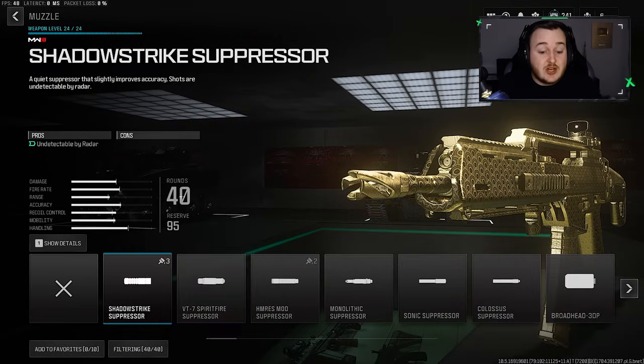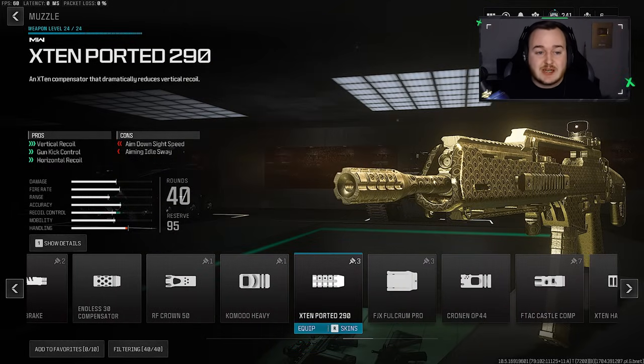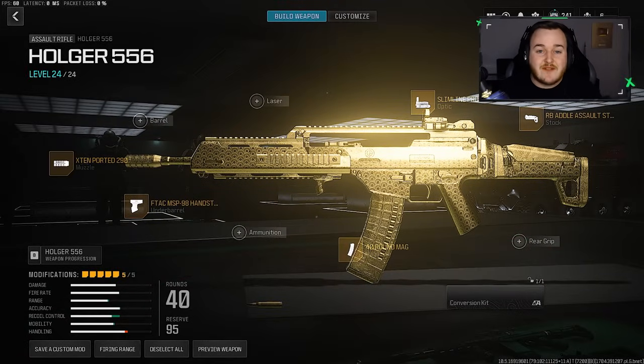For my final attachment — a new one I tried out after seeing a couple other YouTubers use it — that is going to be the X10 Ported 290. I think it actually gives you the most gun kick control, horizontal recoil control, and vertical recoil control all at once. We're getting a 27% increase in vertical recoil control, a 26.3% increase in gun kick control, and a 10% increase in horizontal — which is an insane amount. Here's my updated build for the Holger 5.56 in Season 1. We worked on range, have a lot of recoil control, and a little mobility, so we have full control, can move faster, and take gunfights to any range.